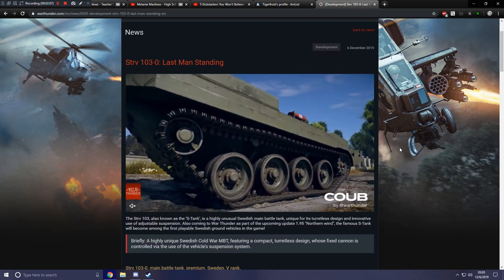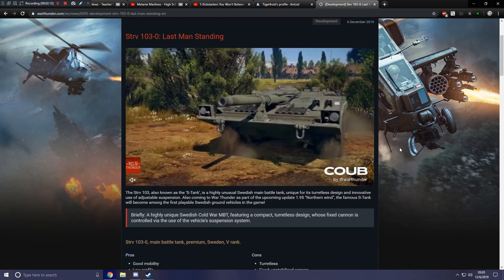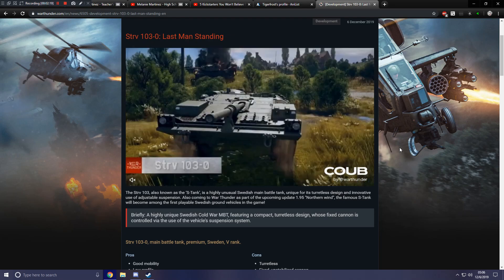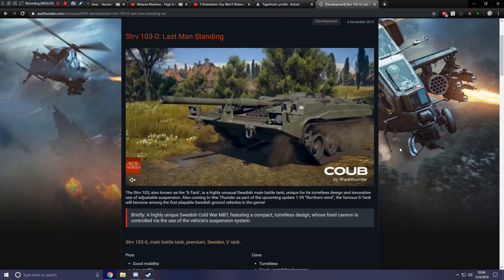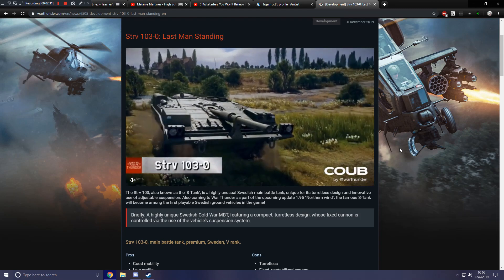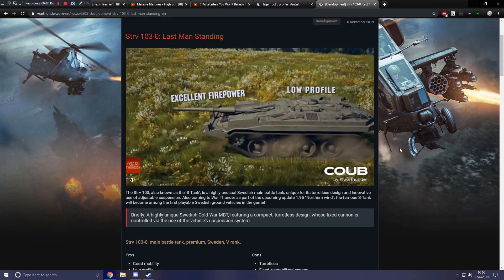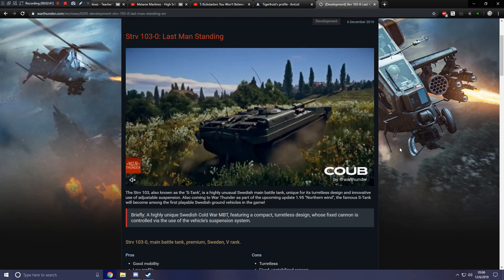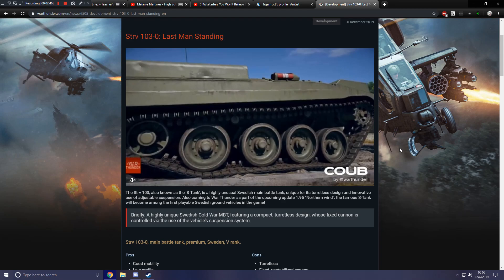Let's get to this. The STRV 103, also known as the S tank, is a highly unusual Swedish main battle tank, unique for its turretless design — well, I guess it's a main battle tank; I was under the impression it was a tank destroyer. An innovative use of adjustable suspension. Also coming to War Thunder as part of upcoming update 1.95 Northern Wind, the famous S tank will be among the first playable Swedish ground vehicles in the game. It's a highly unique Cold War main battle tank featuring a compact turretless design whose fixed cannon is controlled via the vehicle's suspension system.